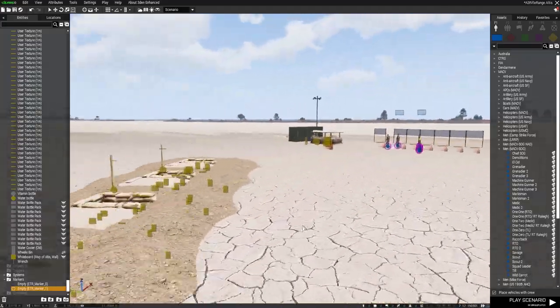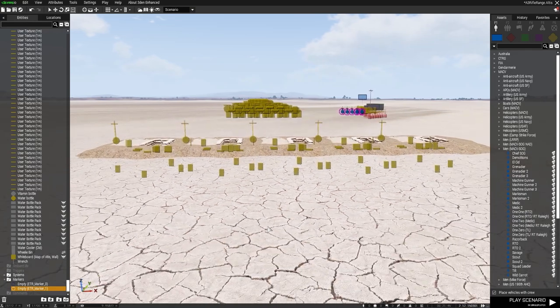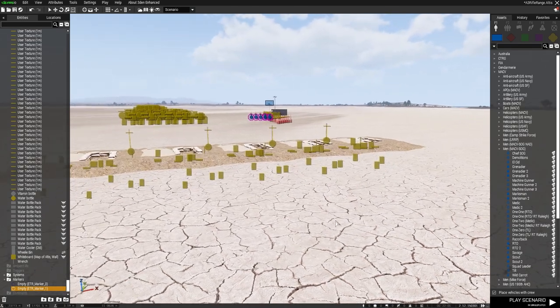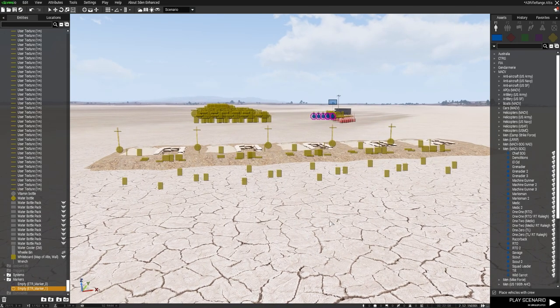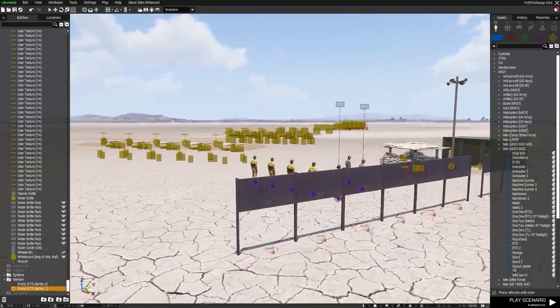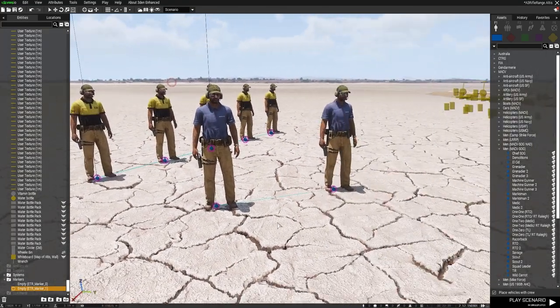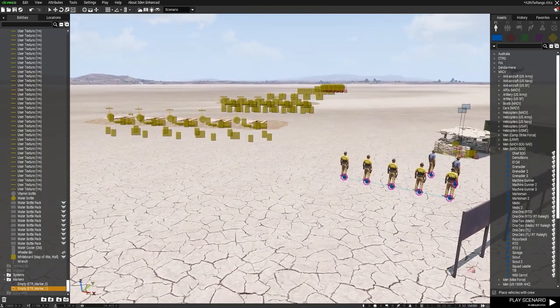Go over there and ask him for any help that you may need. I just wanted to give a brief description on how to use the range and how to move the range to another location. Obviously if you move the range to another map, you're going to need to copy all of the folders inside the mission directory into the mission folder for your new mission. I will provide this as a downloadable file in the description below that you can grab, open up in the editor, and do with it what you wish.